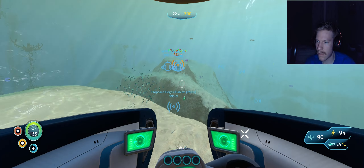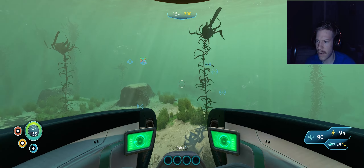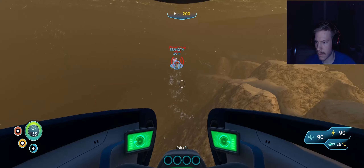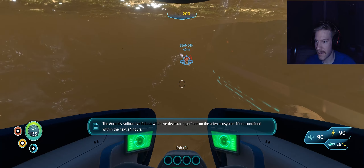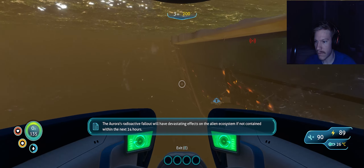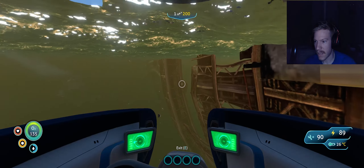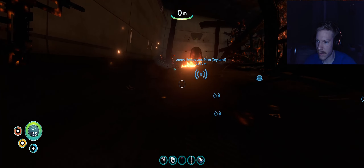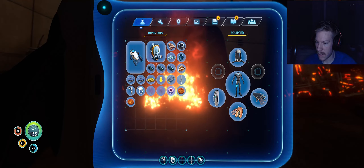I don't think we have a laser cutter yet. We don't need one. But like you need one to get to the prawn suit — what else do you need to get to the prawn suit? The Aurora's radioactive fallout will have devastating effects on the alien ecosystem. What the fuck? Did you just get out? Yeah. Dude, for me your ship just like smashed up against the side of the Aurora. You have a fire extinguisher by chance? I do. You fucking equip that shit. I have one as well.